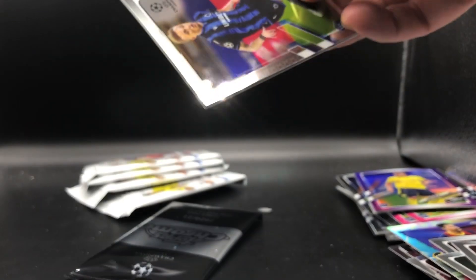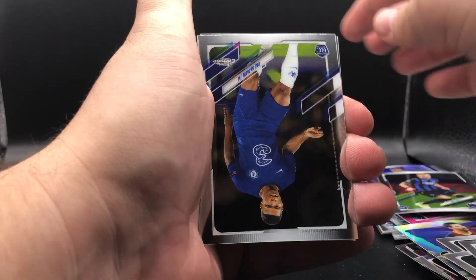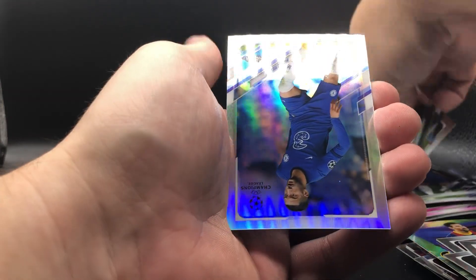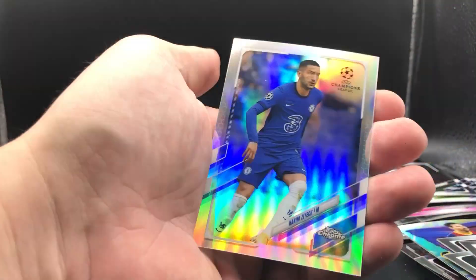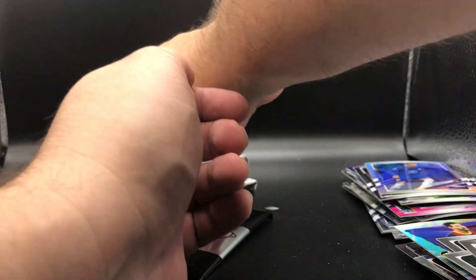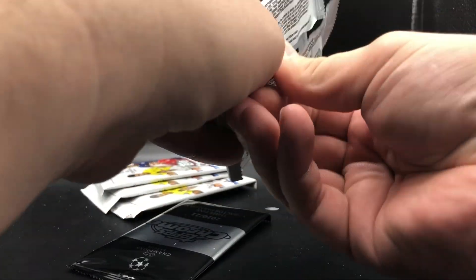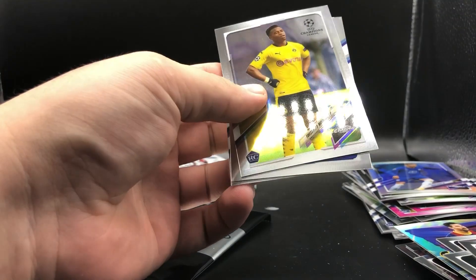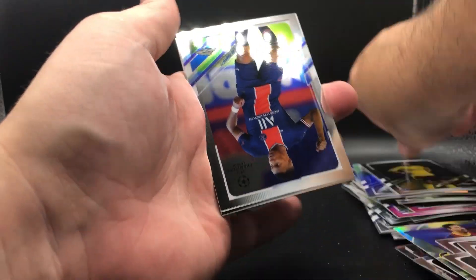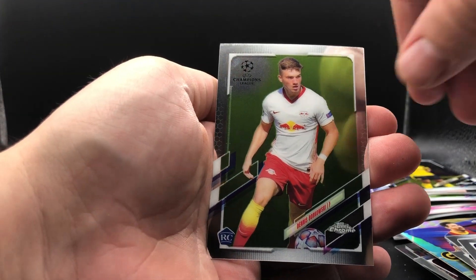Sometimes I like the numbering on the front, but sometimes they make it really hard to read. A rookie of Noah Lang. Another Tino Anjorin for Chelsea. Another Ake. And on the Refractor — Hakim Ziyech. We'll see if he stays at Chelsea this year. Had a couple bright moments but they really didn't use him the way he's been known to be used at Ajax when he had a big season. I definitely like him though. Another Yusuf Yazici. Mbappe. A Dennis Borowski. And Alessandro Del Piero.